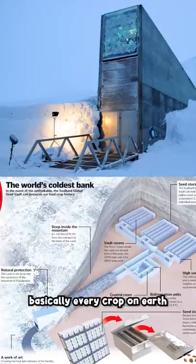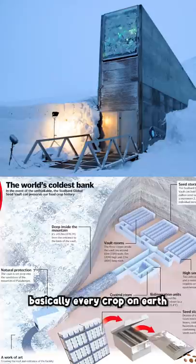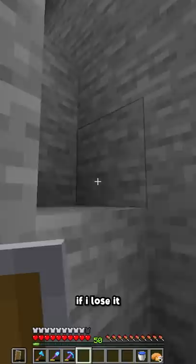It stores seeds from basically every crop on Earth. That way, if one goes extinct or if something terrible happens, we have the seeds to bring it back. This was the inspiration for the seed vault on the one chunk world — it has everything I need to bring back a resource if I lose it, or if something bad happens.